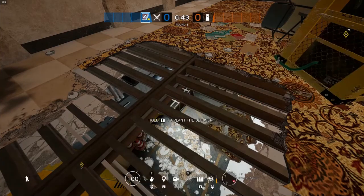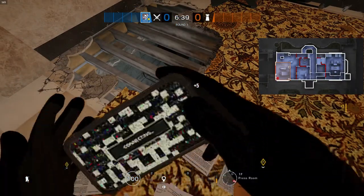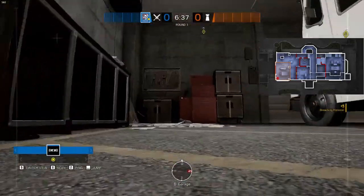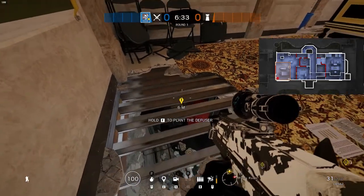Next spot — the closest corner of the garage entry point. I've seen a lot of people hold that spot after the garage has been breached. And once again, that's a nice option to force defenders out of this position.